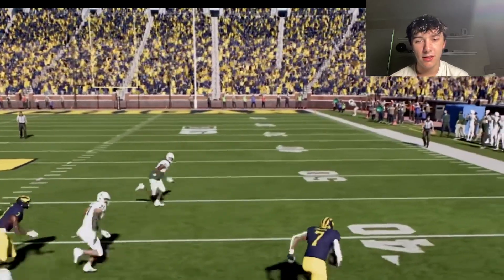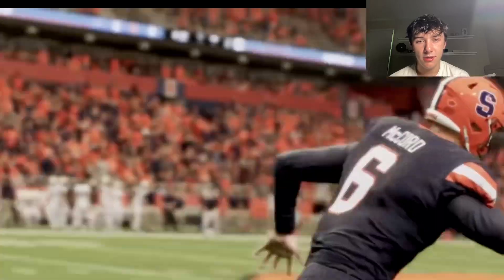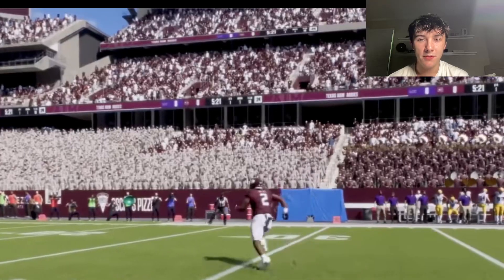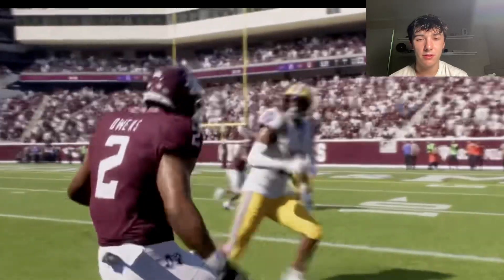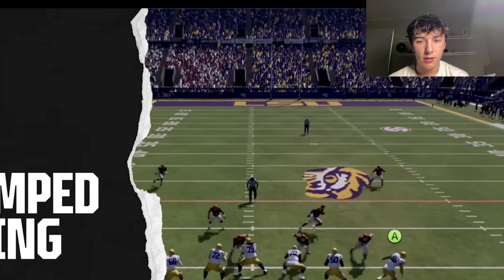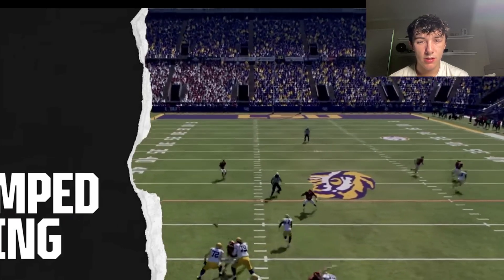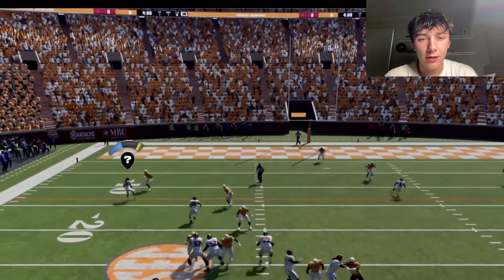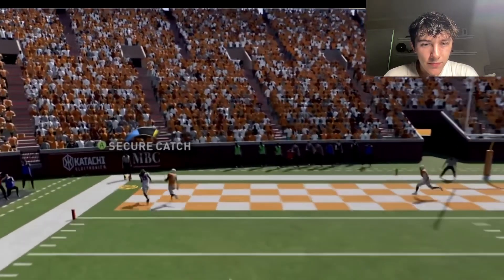Fake guys are so cool — we've already seen this with handoffs, but explore new trick plays with A&M and other teams. With more teams throwing the ball all over the field, College Football 25's revamped passing mechanic looks insane — look at that throw, it looks like Madden but better.